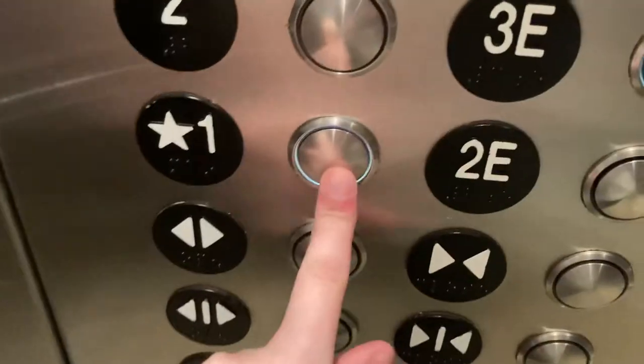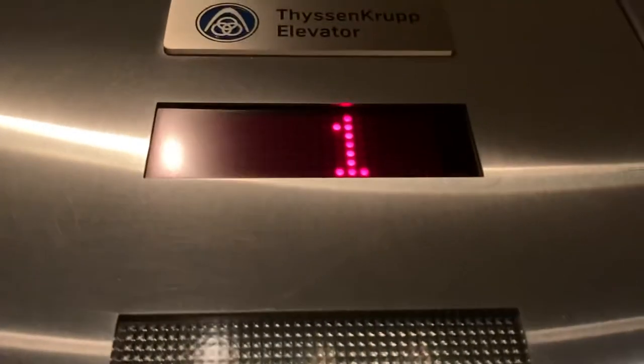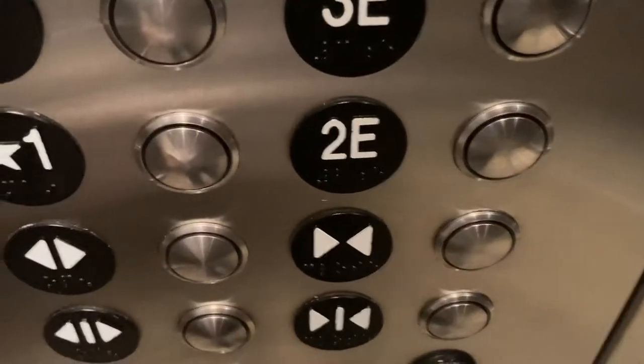Let's go up to three E. Del does not work outside. This one actually has a working indicator. I pressed the up button out there by accident. This one actually has a working rear door. Door close button works. The door is so slow. Here we are on three E.